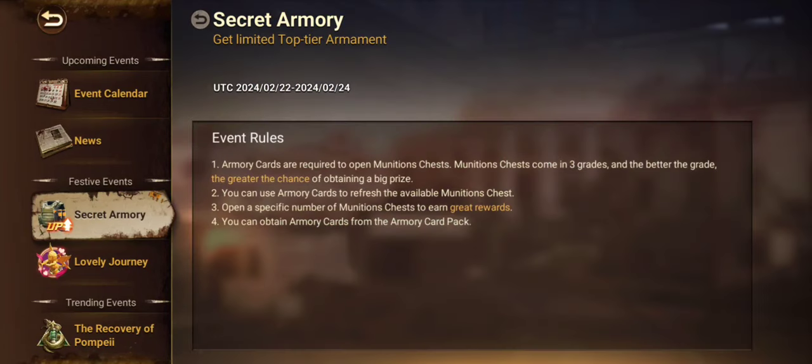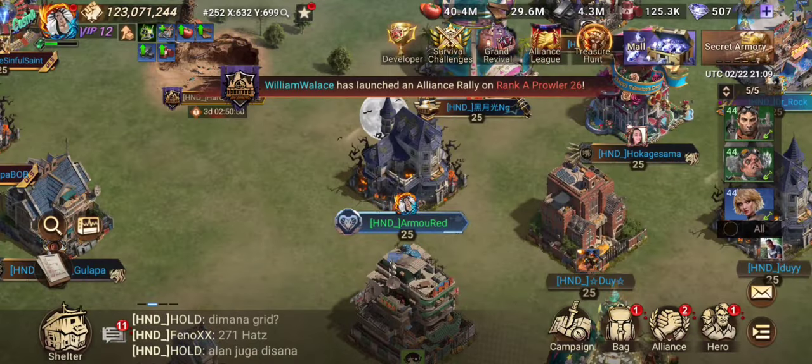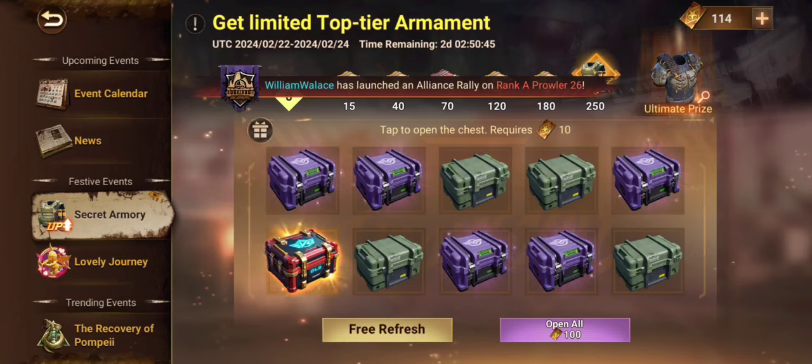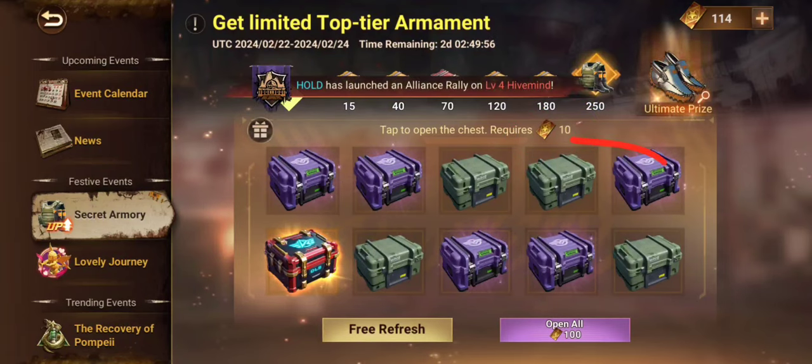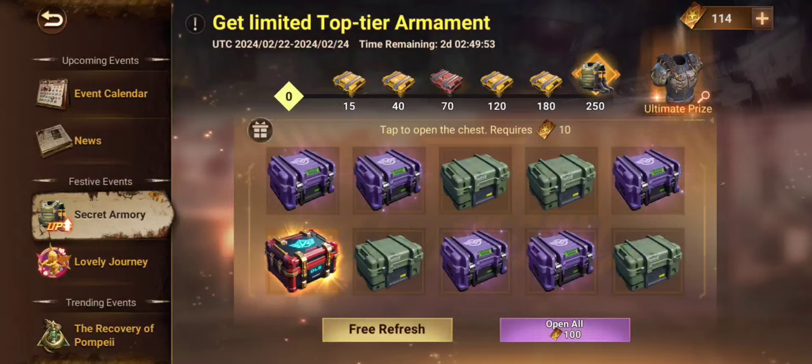Starting off with the event. Secret Armory is highly dependent on spending money. However, I will be showing you how to spend bare minimum or nothing and still get something useful. You can get different prizes on opening a certain number of boxes, with 250 being the maximum and the ultimate prize to go along with it. Opening each box costs around 10 Armory cards, and opening a complete set on your screen will cost 100 cards.